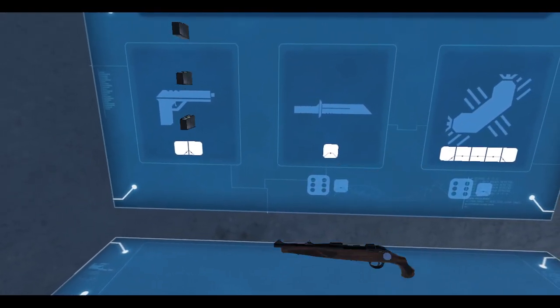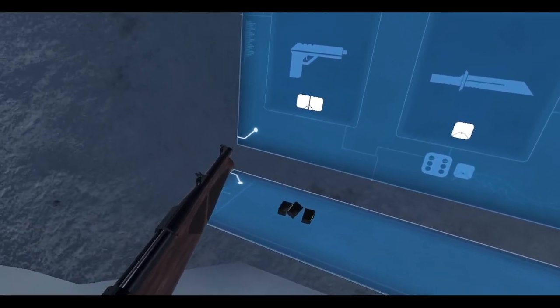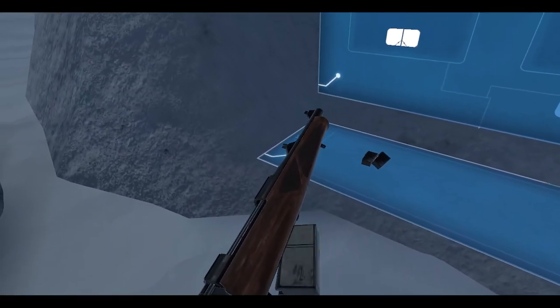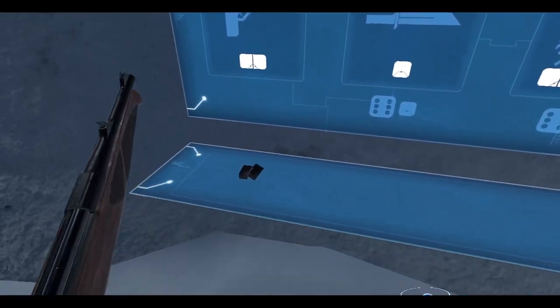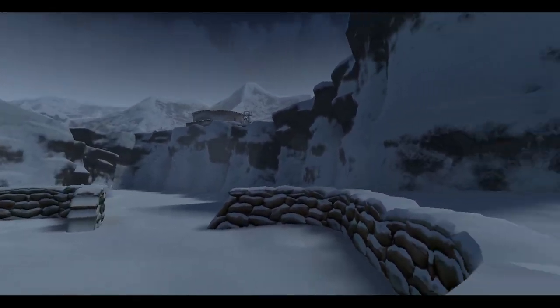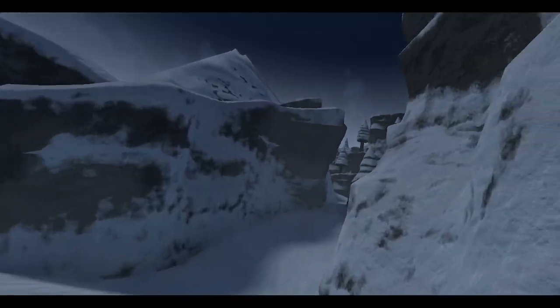Since I have extra space, let's sell another weapon. Bolt action — this is the Obrez Sacco. Sure, why not, let's take it with us. It doesn't have a scope but we'll be fine. Now the long walk back to the hold point — over here I guess.